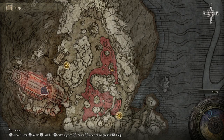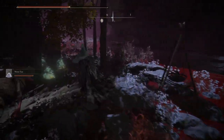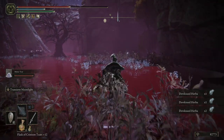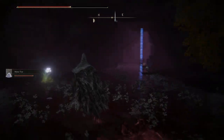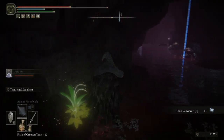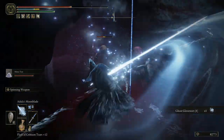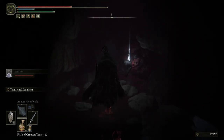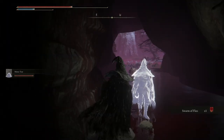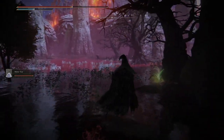Let's have a look at the map here. So we've got the ashen blood flasks. Next up is the Swarm of Flies incantation. Double kill! Let's see, we've got a smithing stone a little bit ahead.